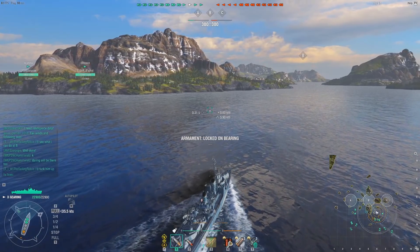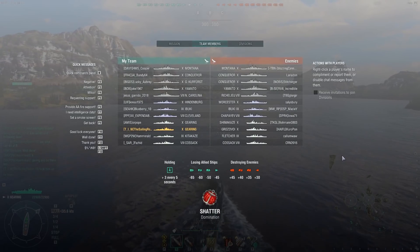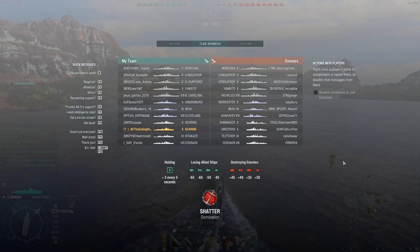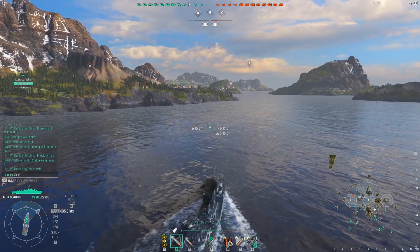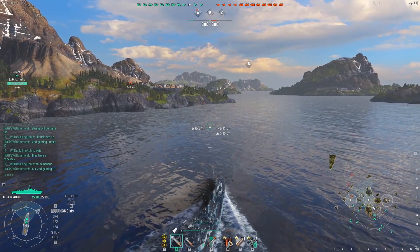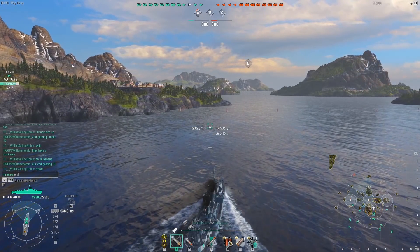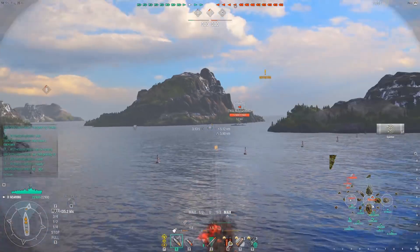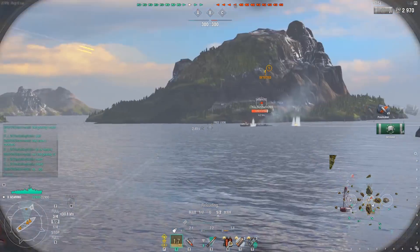It falls in line with pretty much all the other American DDs — not necessarily the best at their tier. You could maybe make an argument for the Fletcher at tier 9, but other than that there's no American DD that really stands out. Based on his reload at 2.3 seconds — before factoring in Adrenaline Rush — that is with main battery modification 3, so Robin has a full gunboat build on this. You saw how quickly that Shimakaze got obliterated; the Yamato got the kill, but Robin accounted for most of the damage, about 11,100 on that guy.